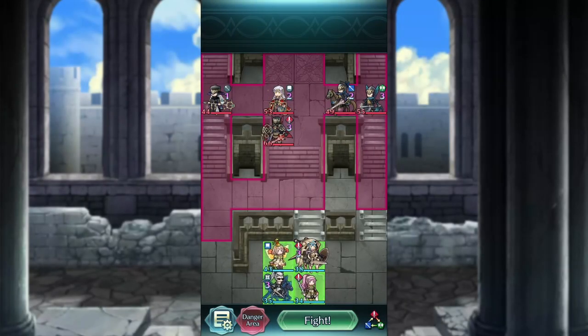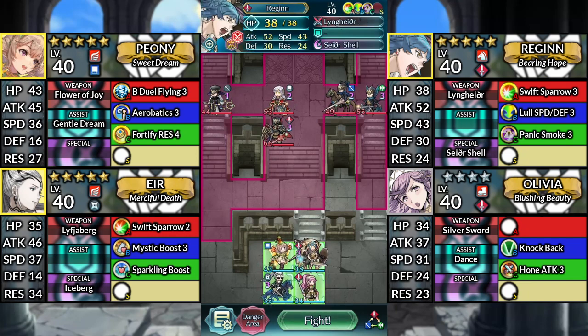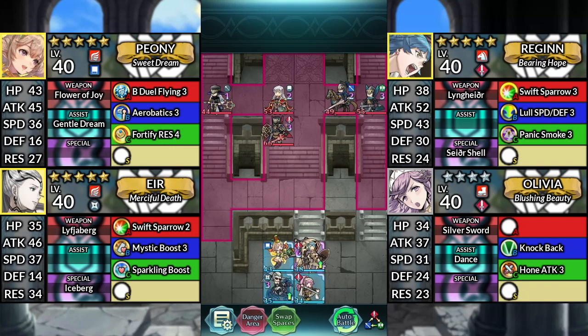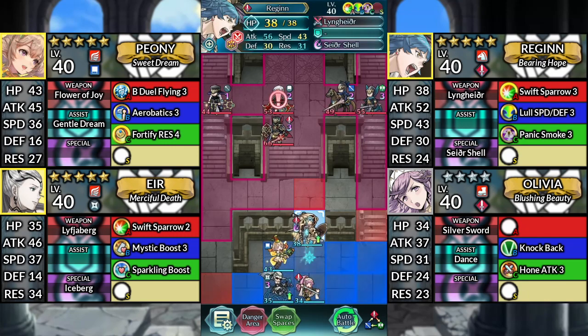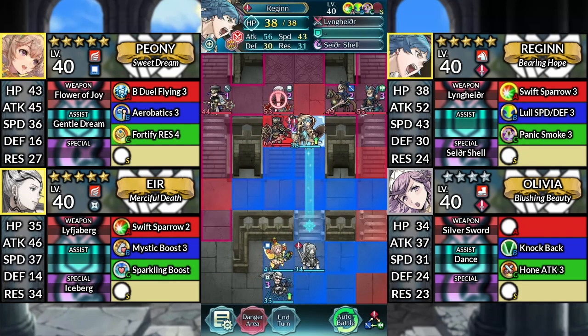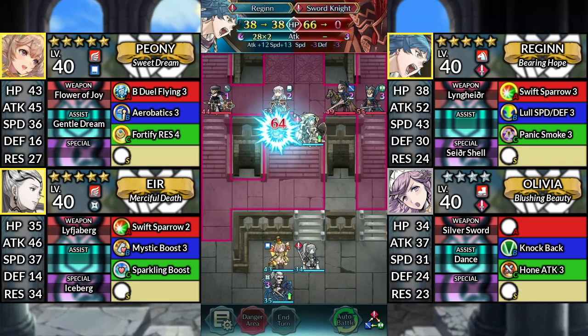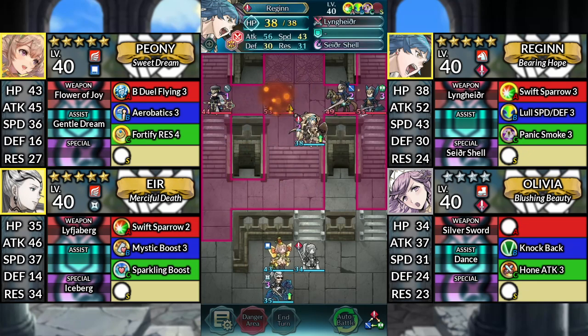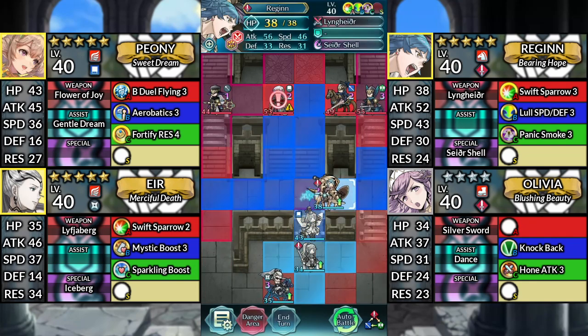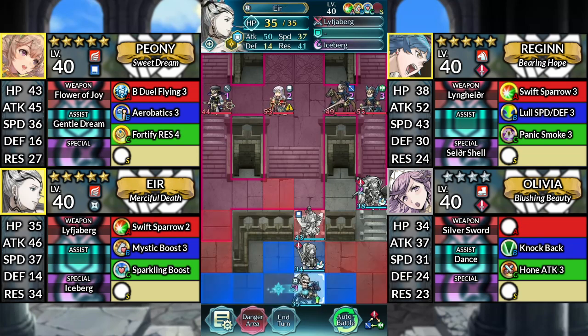Hello and welcome to Micaiah Lunatic. We have Peony, Regan, Air, and 4-star Olivia. We'll be using no Assists or Sacred Seals. For turn 1, move Regan up. Move Olivia up and dance Regan. Move Regan up and attack the Sword Knight. Then Canto down. Move Peony up to the right and dance Regan. Then move Regan to the right. Afterwards, move Air 1 space right.